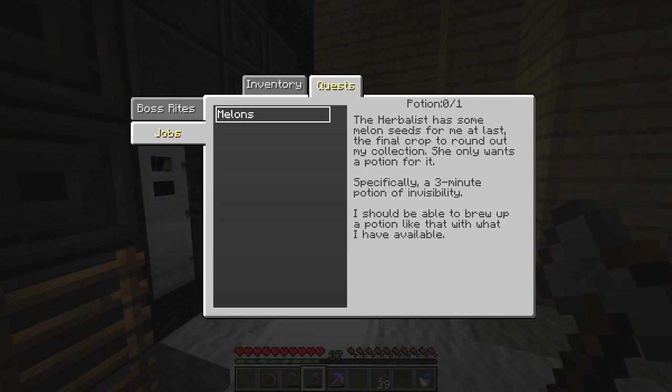All she needs is a potion of invisibility - it's for a serious experiment, and if I think she's going to use it to spy on the hunter I'm very mistaken. The hunter's right over there - do you think he's cute, do you want to ask him out? Alright whatever. So now we have a job: the herbalist has melon seeds, the final crop to round out my collection, and she wants a three-minute potion of invisibility.